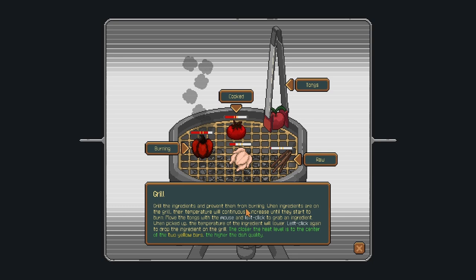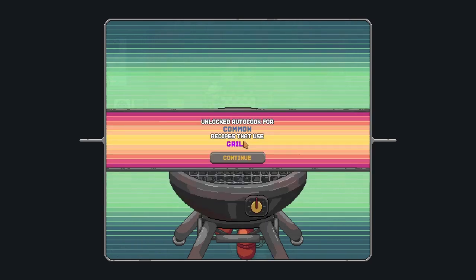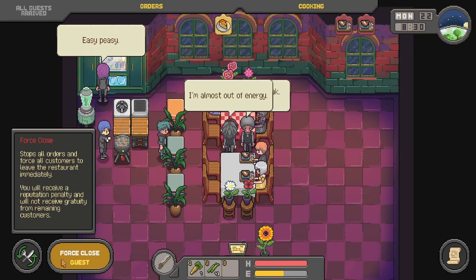Now we need to grill it. Grill the ingredients and prevent them from burning. When ingredients are on the grill, their temperature will continuously increase until they start to burn. Move the tongs and click to grab the ingredient — the temperature on the ingredient will lower. Left click again to drop the ingredient on the grill. The closer the heat level to the center of the two yellow bars, the higher the dish quality. Two yellow bars, okay. Let's see how I can do this. All right, I think we're done here.